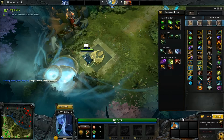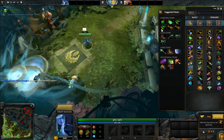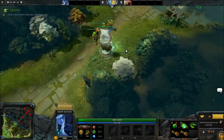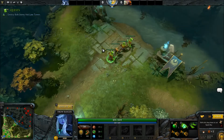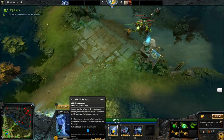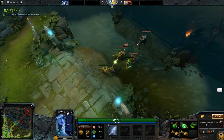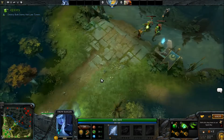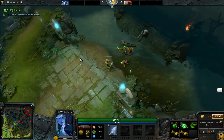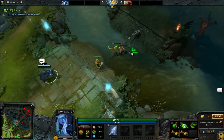Destroy both enemy mid lane towers. Since I'm alone, I'm going to have to get the courier. Ideally a support would do this, not your mid lane or any carry on the team. It advises that I get some things I can't necessarily get, so let's just get some regen. I'm going to pick up frost arrows for the potential of having to fight a hero. Frost arrow reduces movement speed — the first level is 11%, and each shot requires some mana.